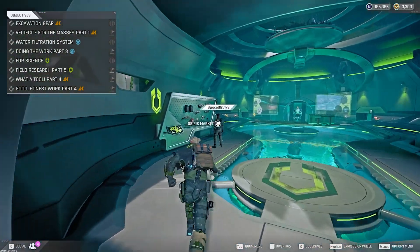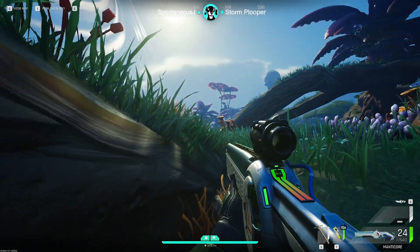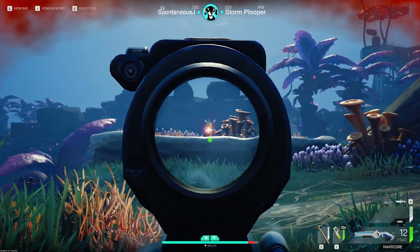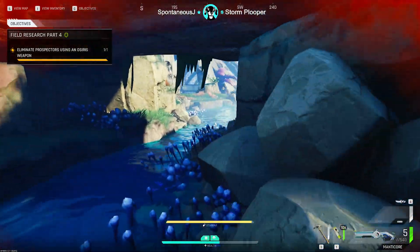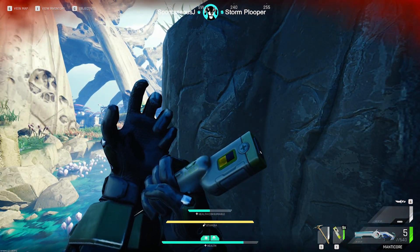Step one is to level up Osiris faction to level five as soon as possible and unlock the Manticore. In my opinion, the Manticore is the most versatile gun in the game right now at the early levels. It holds its own in PvP from close and medium range and is effectively able to kill every single creature on Bright Sands. Even the Marauders — it's a little bit of a pain but you can kill them no problem with enough ammo.